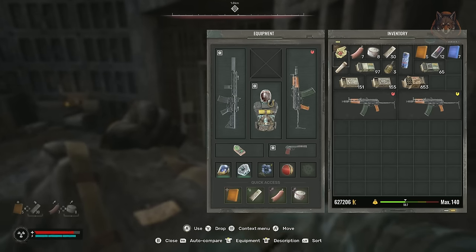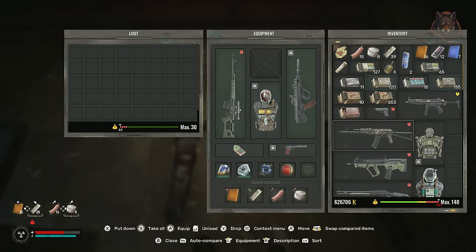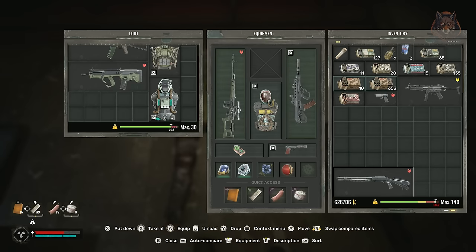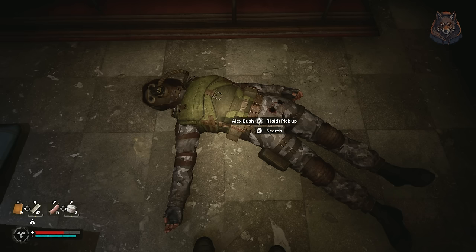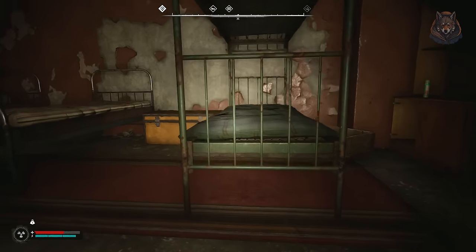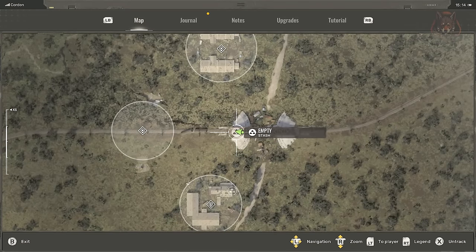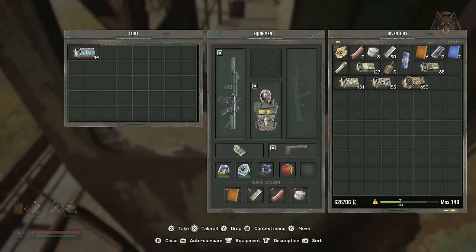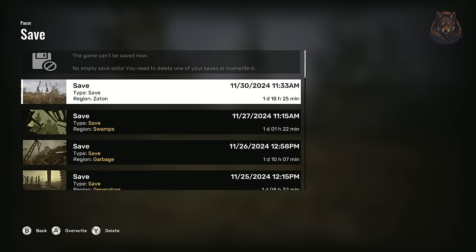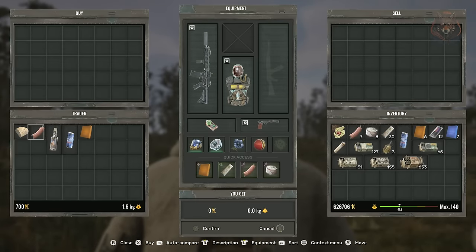Avoid looting weapons and armor to sell as they are often broken and not worth much — focus on collecting ammo instead, which is much more valuable. If you're in the wild and have too much to carry, you can store up to 30kg of stuff on a dead bandit and carry him instead — it's slow but allows you to carry 30kg more than normal if you're over-encumbered. Use marked loot stashes as temporary storage; leaving items there allows you to return later and these stashes are always marked on the map. Save your game often, and talk to stalkers in the wild as they can often trade you useful supplies like food and other necessities.